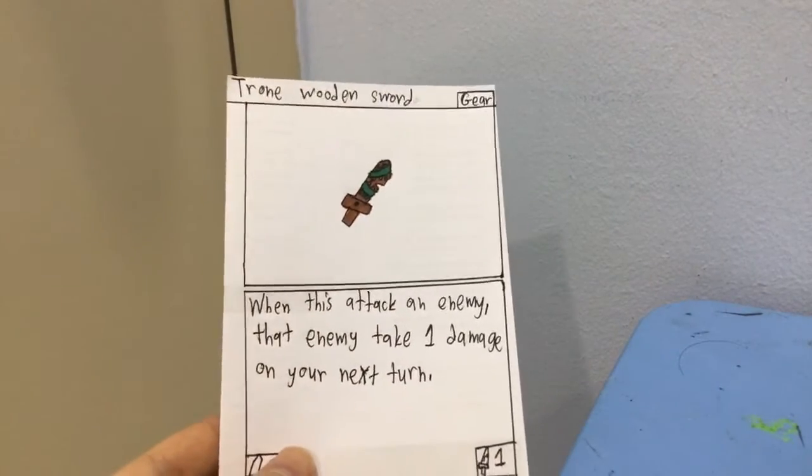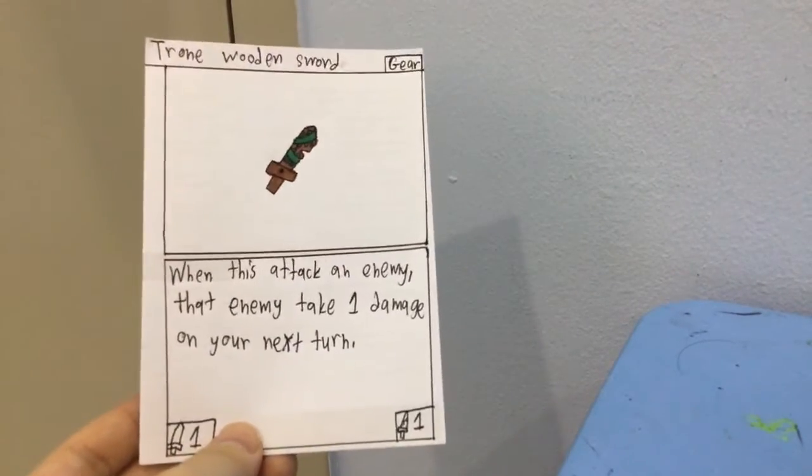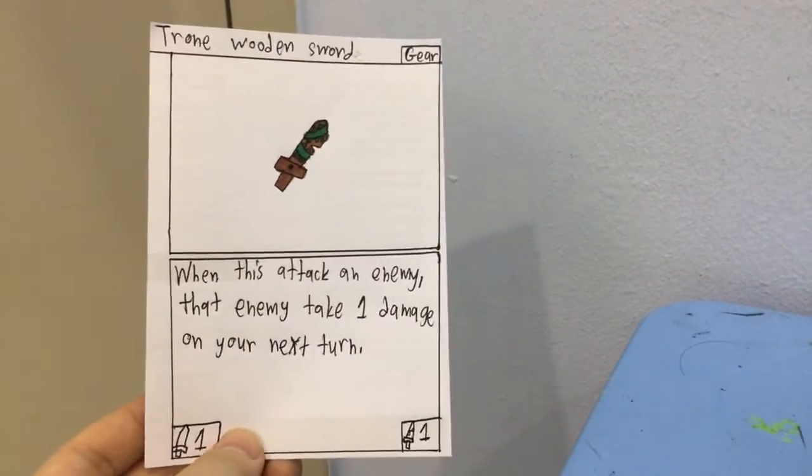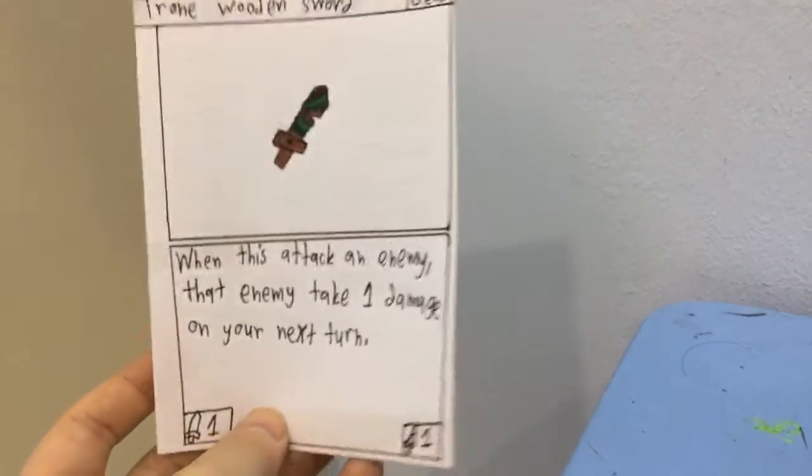Tawn, Wooden Sword — I don't know if that's how you spell Tawn. When this attacks an enemy, that enemy takes 1 damage on your next turn. It's a 1-1.